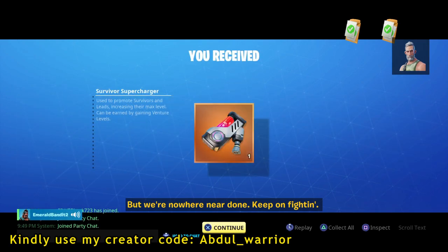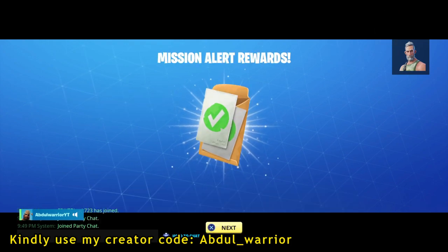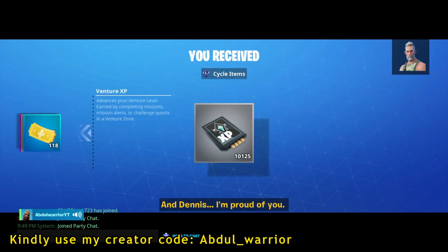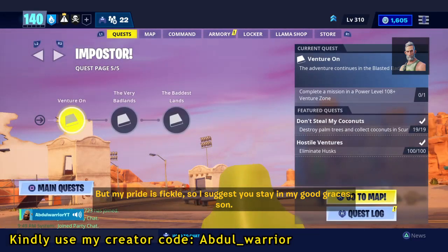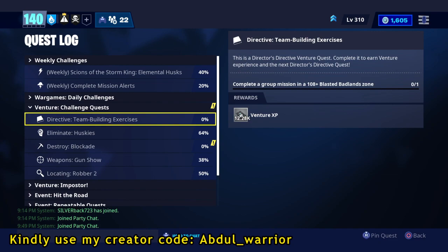The best way to use survivor superchargers is not by using them on regular survivors, be it legendary or epic. It's not by using them on the mythic survivors — the two mythic survivors. It's by using them on mythic lead survivors.